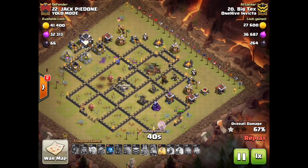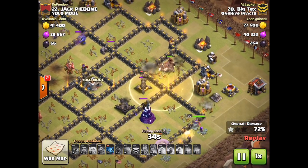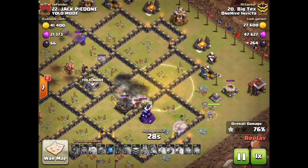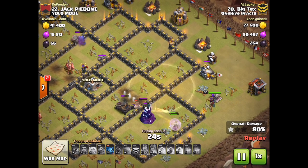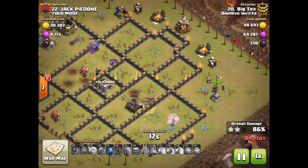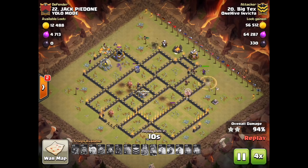Notice his hogs have all clumped up — this is a bad sign. He drops a heal spell and just misses the double giant bomb, and boom, all of those hogs gone. The healers switch over and keep these two or three hogs alive. They're pounding away, and they wind up getting it. There goes the last defense, and that is it — three stars in the bag. Nice job.